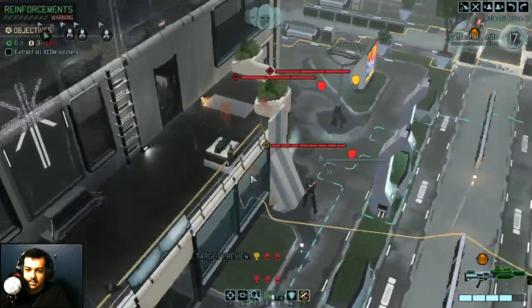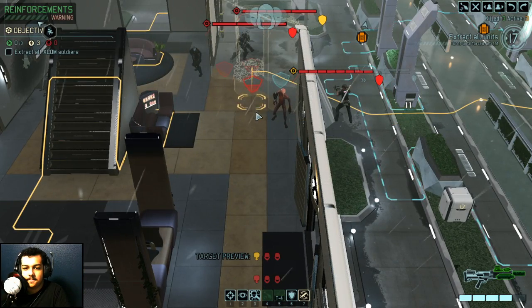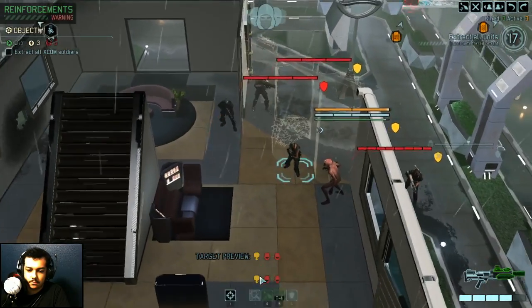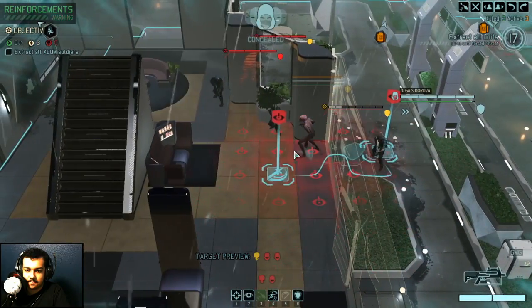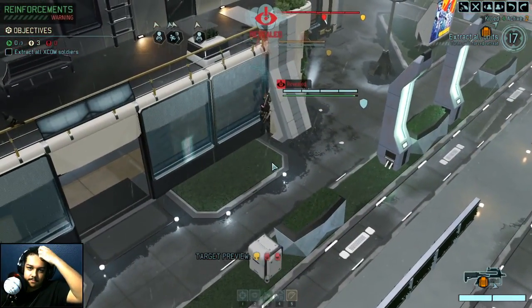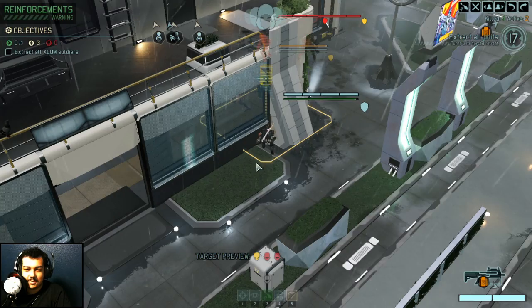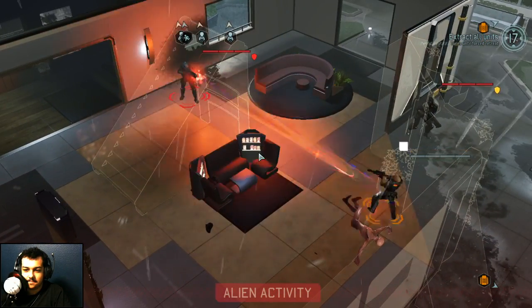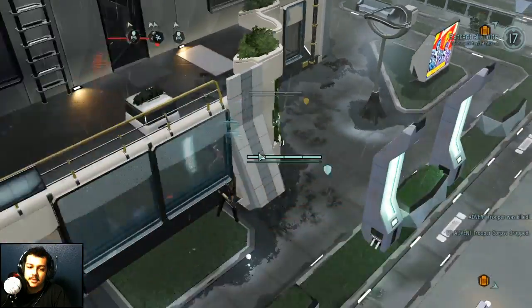How much damage does a shotgun do? Four to six. If you get right behind the sectoid you can probably blow his brain out, but that still puts you in a terrible spot. Move here — bank on the 70% crit. Sectoid is very live — that is not good, because I wanted to kill the trooper after the sectoid died. This is terrible. Sectoid pretty much had to go, because the troopers probably can't kill us in one hit, but sectoid might — plasma gun and all. Yeah, that's bad. Two damage, that's okay.